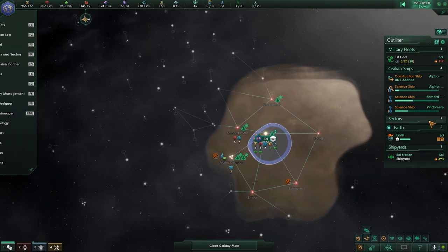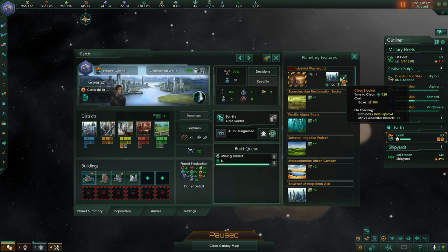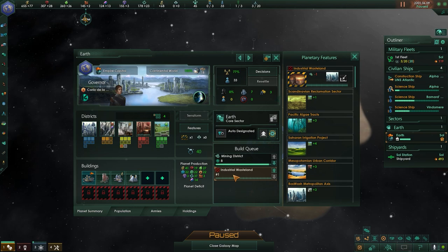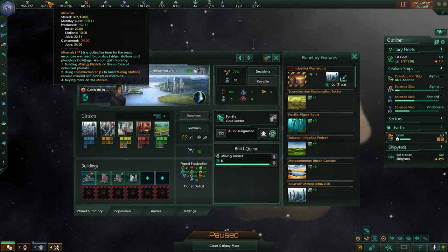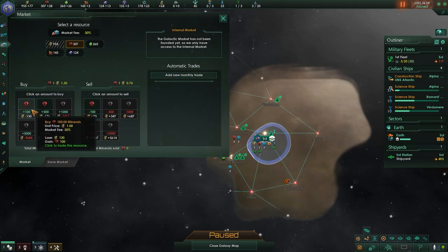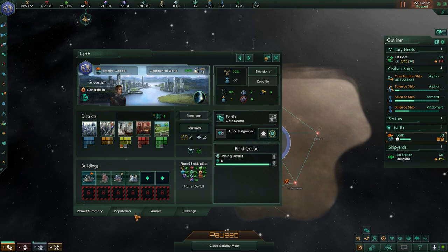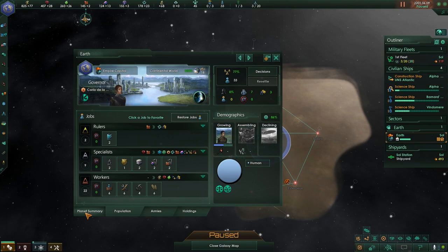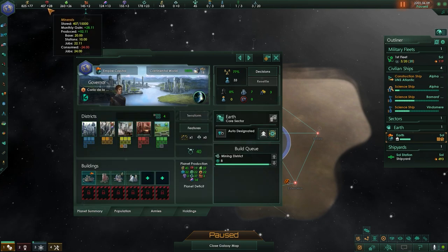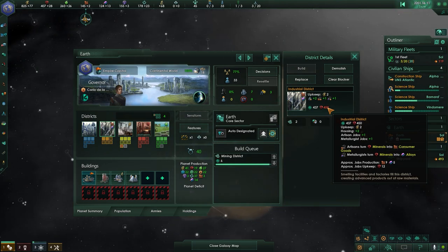All right, how close am I? I'm about to be done with the mining district. Let's go ahead and queue up starting an industrial district. I need to get started on an industrial district. Let's buy a hundred more minerals. My next population will grow in 17 months. I can wait a few more months to have the money to start an industrial district — I should have it by August.